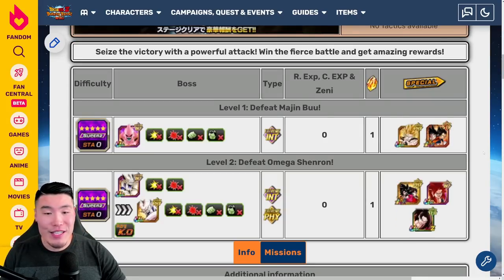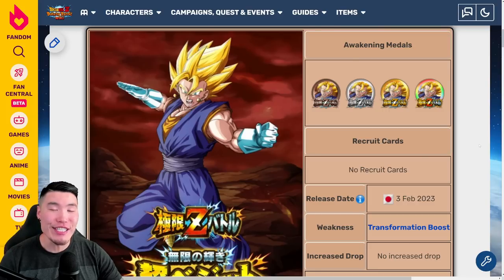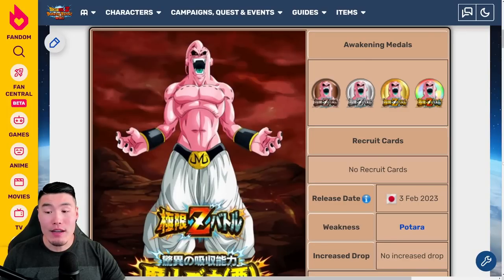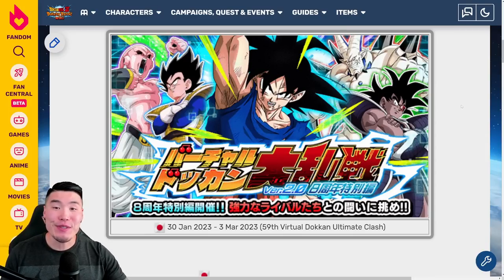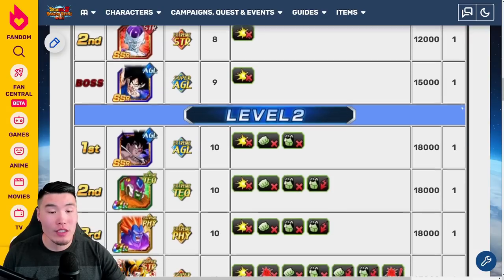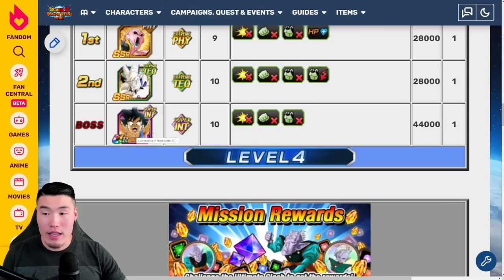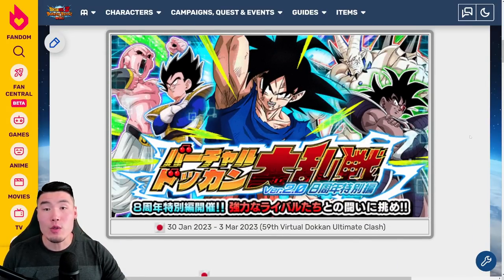We also have two Extreme Z Awakenings: the infamous PHY Super Vegito Extreme Z Awakening, where the weakness is Transformation Boost, and a solid Super Boo Extreme Z Awakening, where the weakness is Potara. And finally, there's the special 8th Anniversary edition of Battlefield Ultimate Clash, with a whole new set of special enemies. The final bosses are Kid Buu, Omega Shenron, and GT Goku with three different phases — just a special Battlefield to commemorate the anniversary.